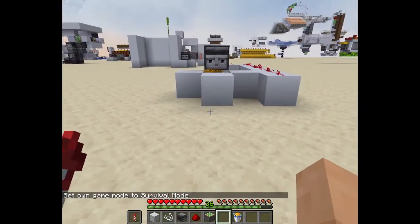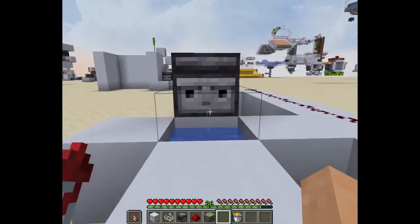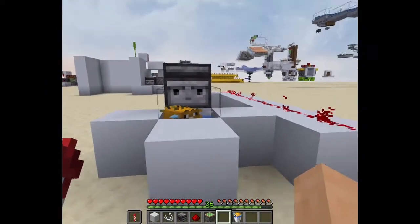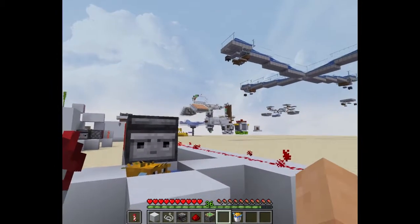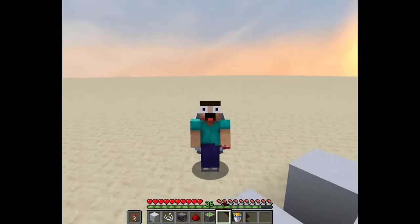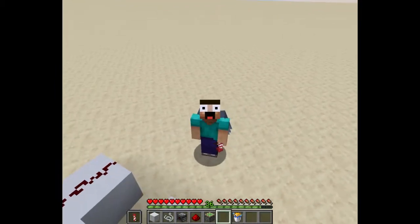It's quite reliable. But one problem is that mobs can trigger this — so if a zombie comes by, it can trigger it. But no one will ever be able to find it. So that's it for this video. I hope you guys enjoyed, and if you did, like, subscribe, and hit the bell. I'll see you guys in the next episode.